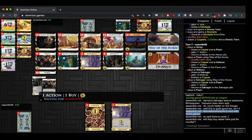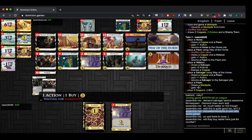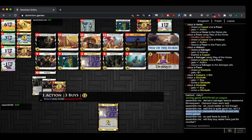Naismith is drawing pretty much his whole deck, using Salvager as a Horse since he's got nothing really left to salvage. Way of the Horse might work well with stuff you don't want to use a ton — like Salvager. After you salvage your estates, you can Way of the Horse, get some draw, and then not have it in your deck. So the Hideout can keep going through coppers. Yeah, card coins is the best option.